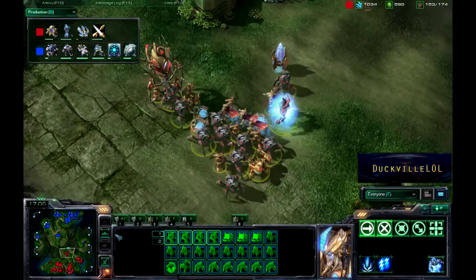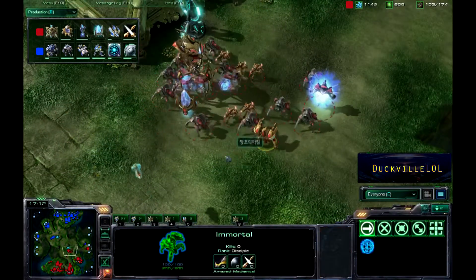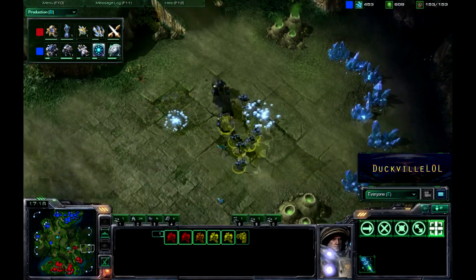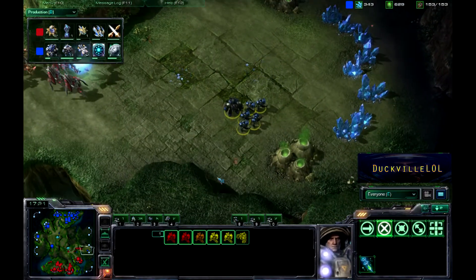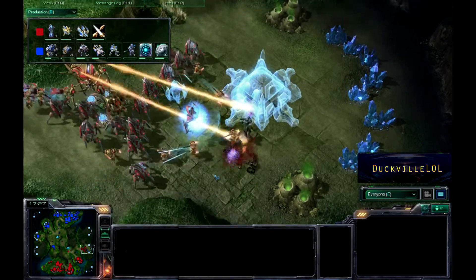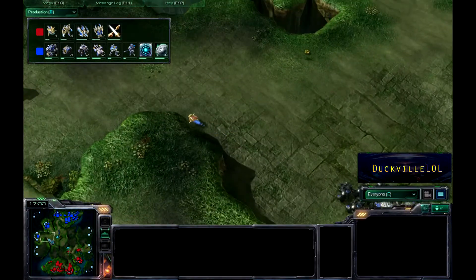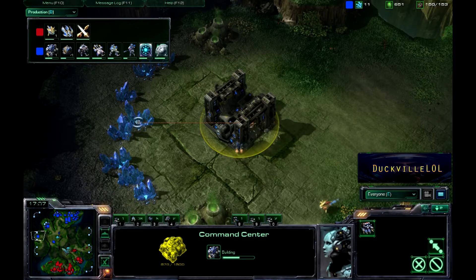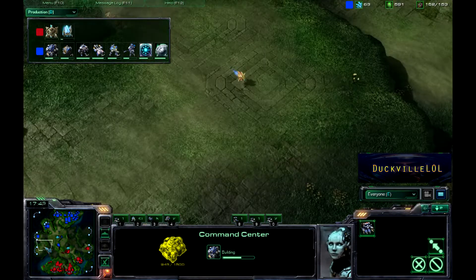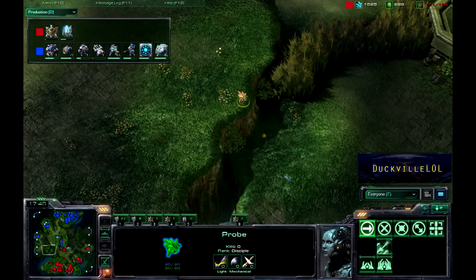It's a really big force here. We've got a lot of Storms, an Archon, a Colossus, and an Immortal. Those leftover guys from that dropship that got feedback have just cleaned up that Nexus there, and he's going to need to pull across some more probes to get that up and running again. Soundwearer is taking this fourth expansion himself, with probes coming over to make another pylon.